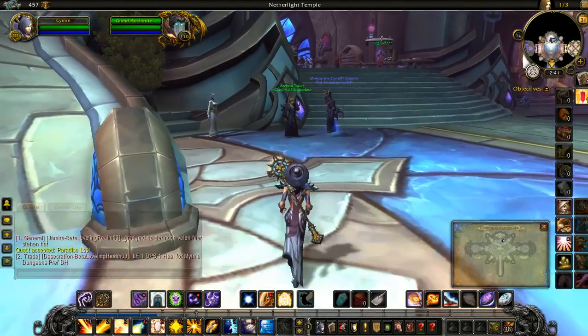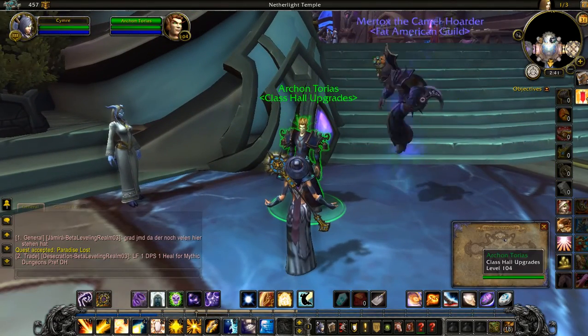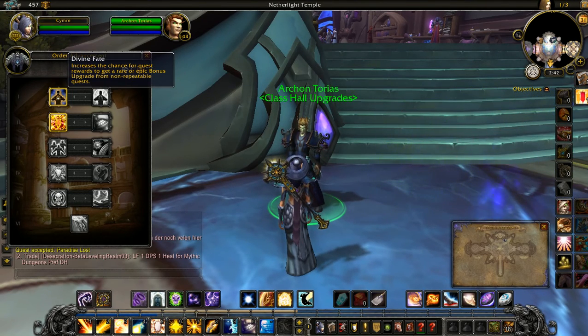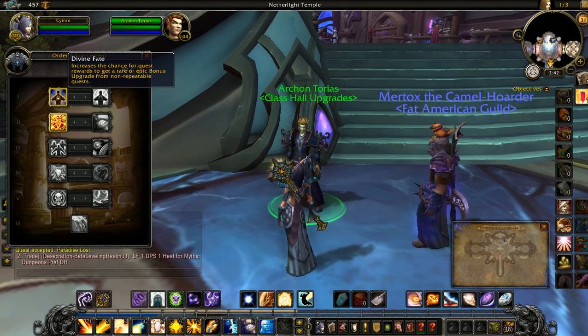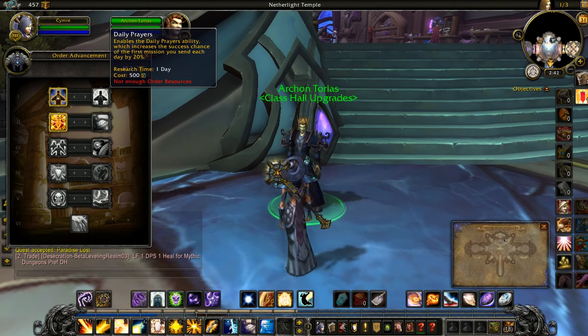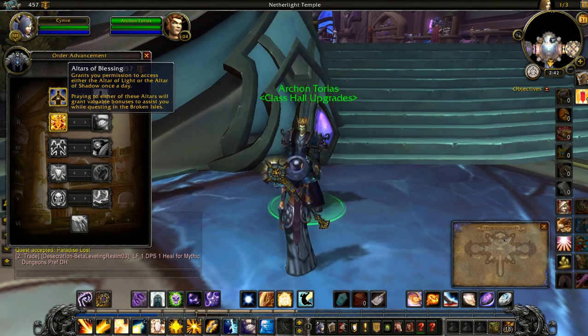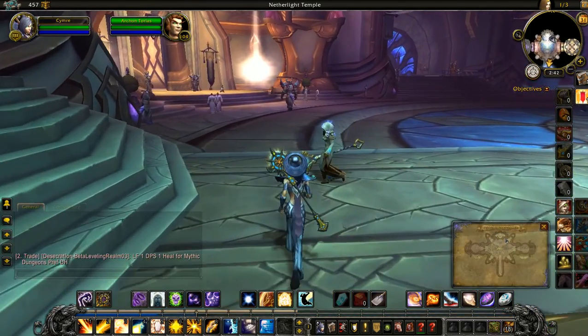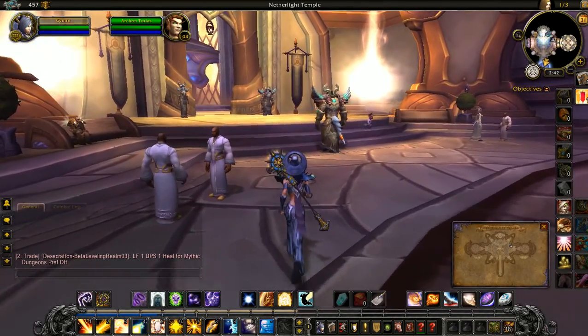This NPC over here — as you level up, these buffs become available to you. Early on I had a choice between Divine Fate, which increases the chance for quest rewards to gain a rare or epic bonus upgrade from non-repeatable quests, or the Altar of Blessings, which I managed to get yesterday. That grants you permission to access either the Altar of Light or Altar of Shadow once a day — praying to either grants valuable bonuses to assist you while questing in the Broken Isles. I suspect it's the altar over here, which should be the holy side.